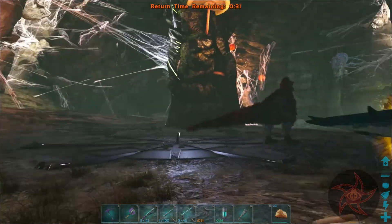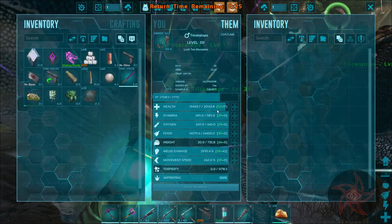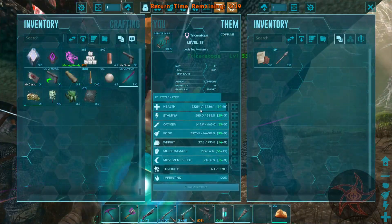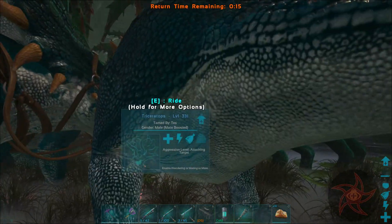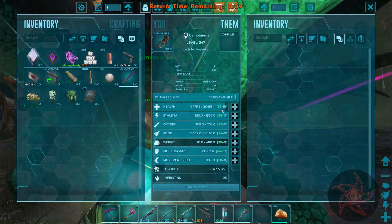Definitely kind of a creepy, eerie place to be. So, how did you guys fare? About 1,000 - is that 1,000? A bit, yeah. I mean, 600 on this one. How about the Carnos? They took a bit of a beating first before the Trike showed up. 900 - okay, not a problem.